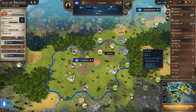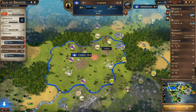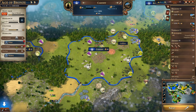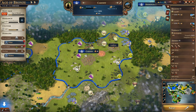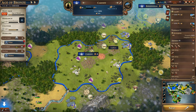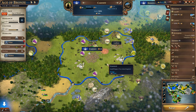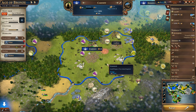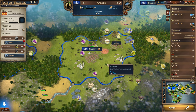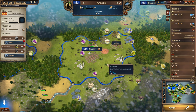So first of all, in this game when you get a resource, you can process it into another resource, and then into another resource, and you get certain yields out of each of those. However, there are a few issues in how this information is presented in the game, or in some cases, how it's not presented in the game.